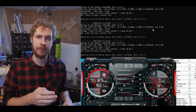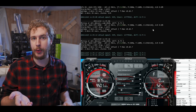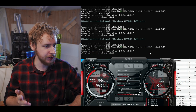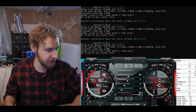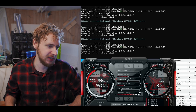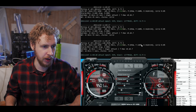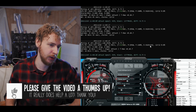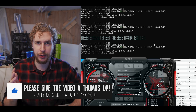Now I'm going to start power limiting the GPU with stock clocks and see what the best efficiency we can get is. The best efficiency I was able to find with stock clocks was at 75% power limit, where we are getting 105.7 megahash at 292 watts, for an efficiency of 362 kilohashes per watt.